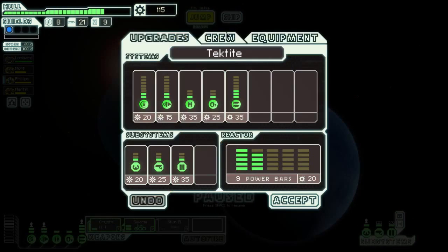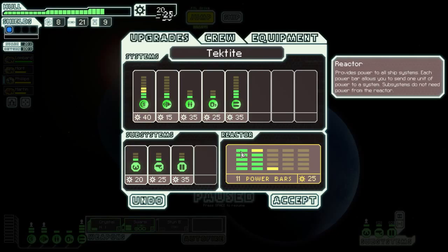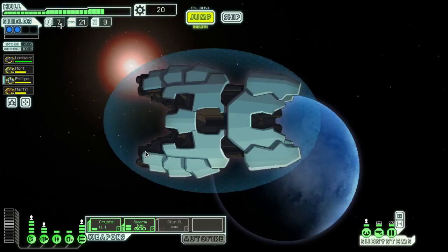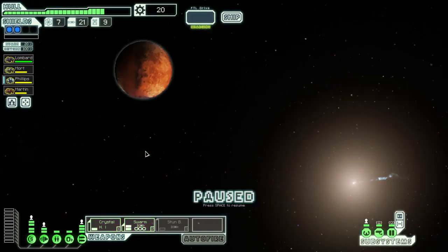Distress calls, no ship, but I'll put two points into here. We now have Level 2 shields! Our ship is just that much less likely to explode out from underneath us.